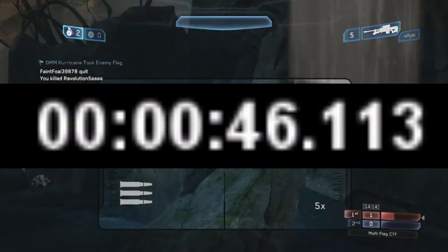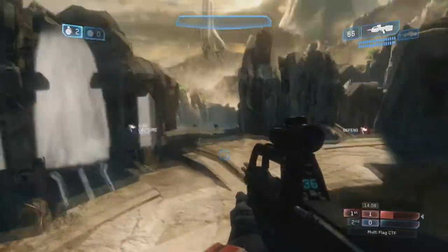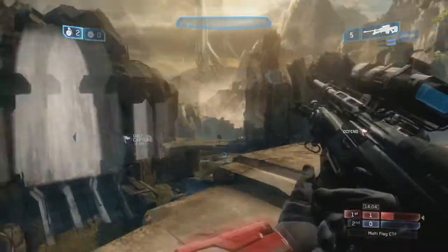It actually turns out we capped the first flag on Shrine in 46 seconds. You can see there — 46.113 seconds. They've already got a player quit; he's had enough, he's gone, he realises we're too good, too strong. And they're spawning turret this time.